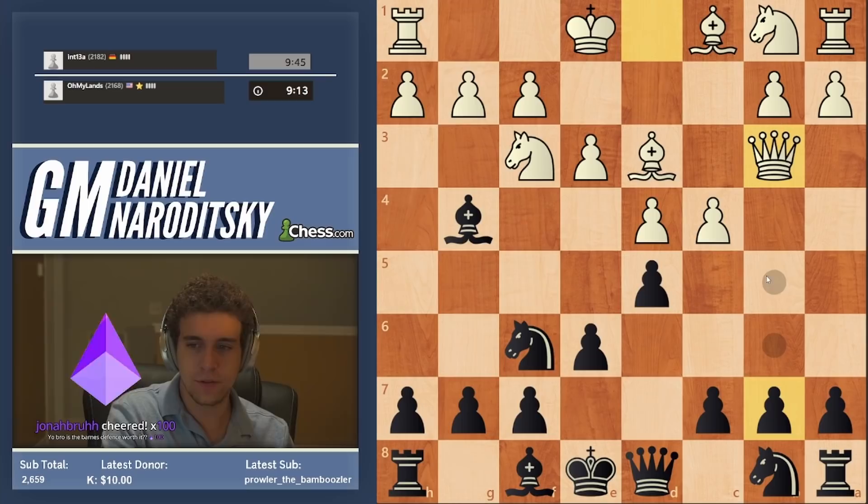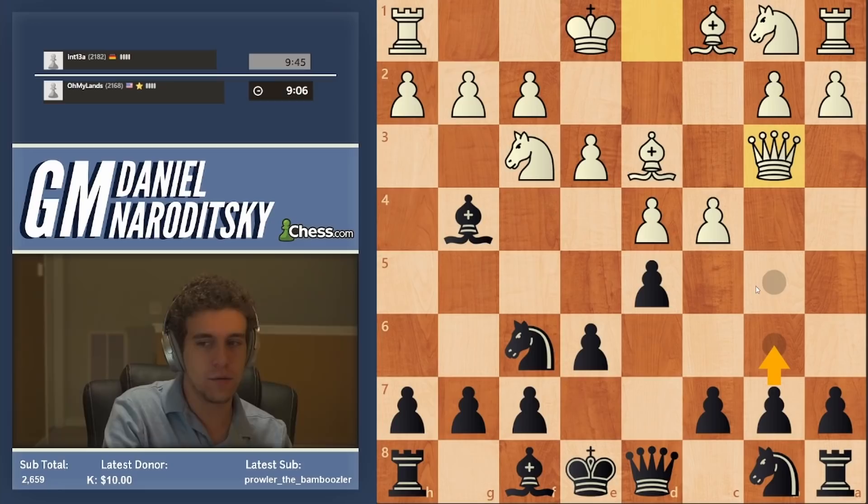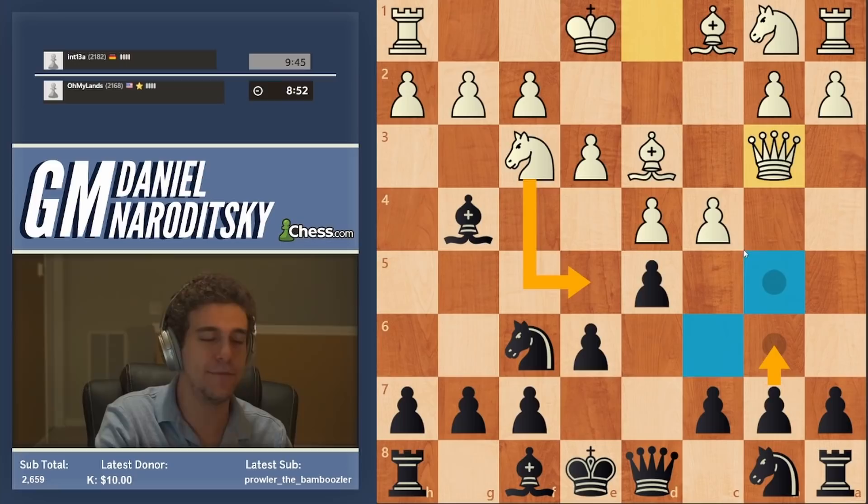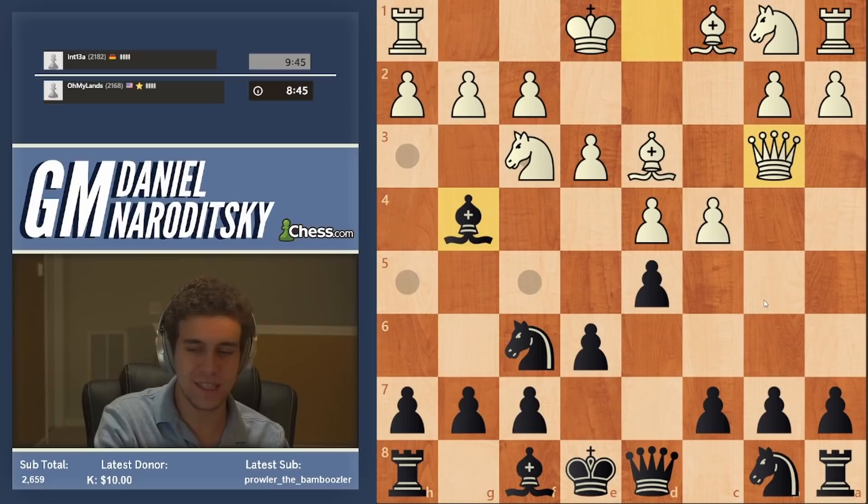Queen b3. So shall we go crazy? This pawn is hanging. The move you often want to avoid, ladies and gentlemen, is b6. b6 creates a lot of weaknesses on that side of the board. Particularly, look at that c6 square — look at the light squares that b6 weakens. And white has the very nasty move, knight e5. That's the problem. If that knight gets to e5, we start getting under significant pressure.